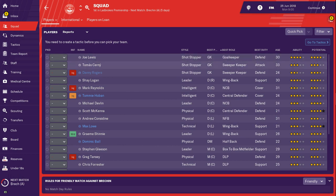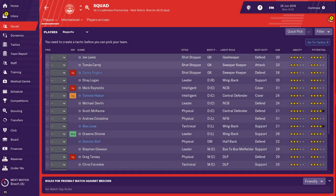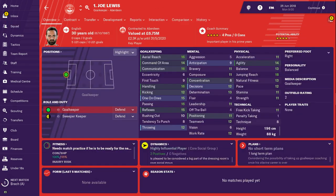Goalkeepers: we've got Joe Lewis, Thomas Selen, and Danny Rogers, who is loaned out and currently injured so you won't even have him for the first season. Joe Lewis is undeniably the best goalkeeper at the club — four-star rating, four-star potential, valued at 6.75 million. I actually didn't know he'd be valued at that much; I wouldn't even begrudge you selling him and making a massive profit.